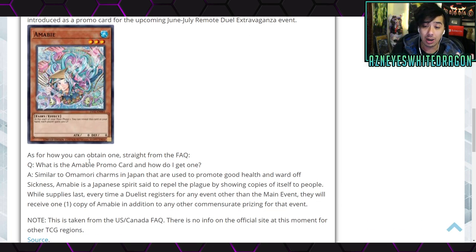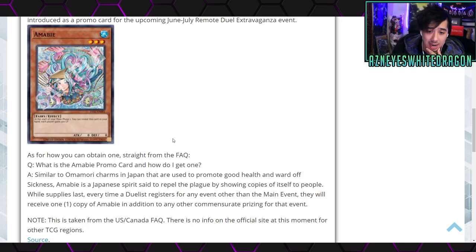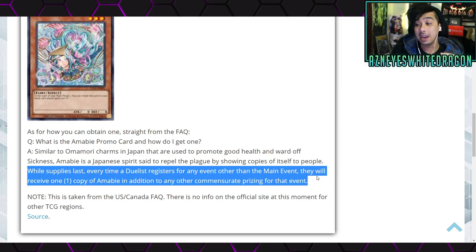So how do we get one? Let's check out the effect first. At the start of your main phase, you can reveal this card in your hand — each player gains 300 life points. It's a zero attack, zero defense, Fairy, level three, Water monster. Similar to Omamori charms in Japan, it's used to promote good health and ward off sickness. Amabi is a Japanese spirit. As for obtaining it, while supplies last, every time a duelist registers for any event other than the main event, they will receive one copy of Amabi, in addition to any other convention prizing for that event.